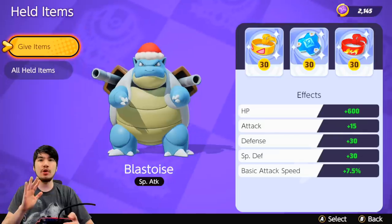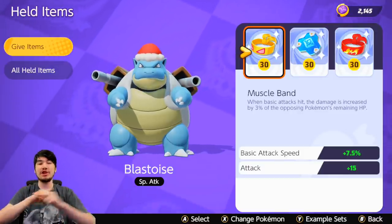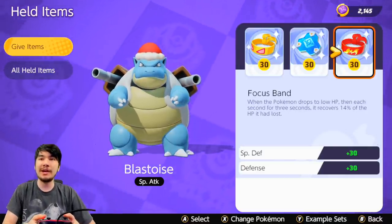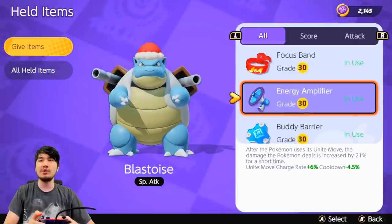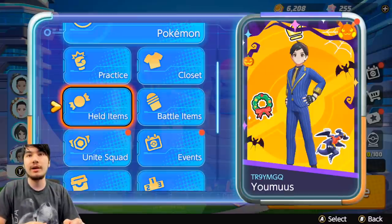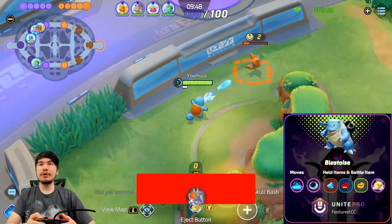This is not just going jungle every game — in this video I'll show you carrying in top lane, bot lane, and jungle, so you've got no excuses if your jungle gets stolen. Here's the build we're running: Muscle Band, Buddy Berry, and Focus Band. If you want to be a little spicy you can swap Muscle Band for Energy Amp, but I personally think Muscle Band is a little bit better if you're laning.